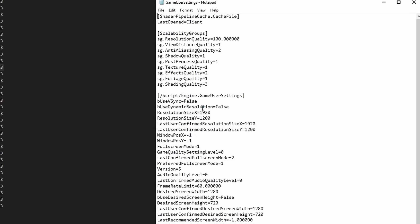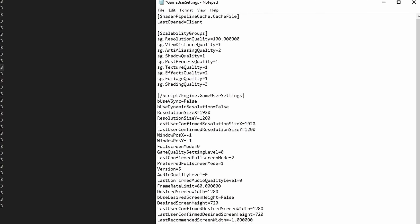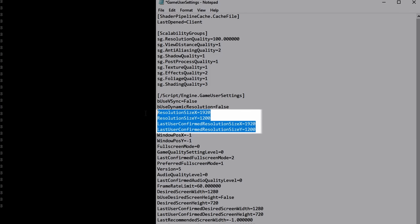Locate the user game settings file in the shown directory and edit it with Notepad. Change the fullscreen mode to zero. Make sure you also change the resolution size lines to your monitor's resolution. Then save and close.